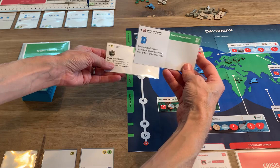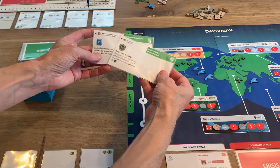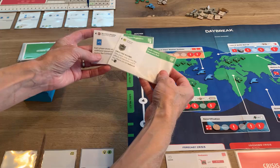Then you'll draw two global project cards. As a group, you'll select one of them to play. For example, this one lets you increase the number of cards you draw each round, and this one gives you extra protection against certain crises. These cards have powerful effects that will affect everyone at the table, but players must work together to activate them.